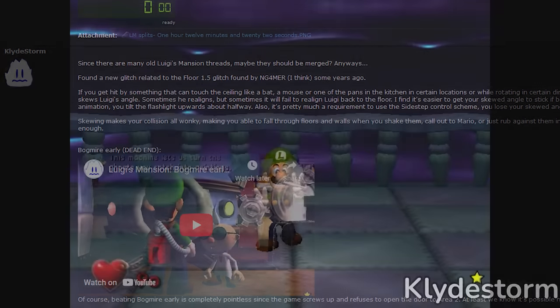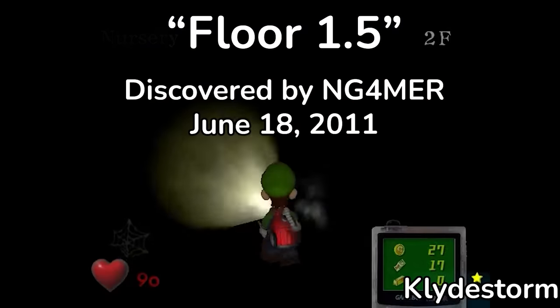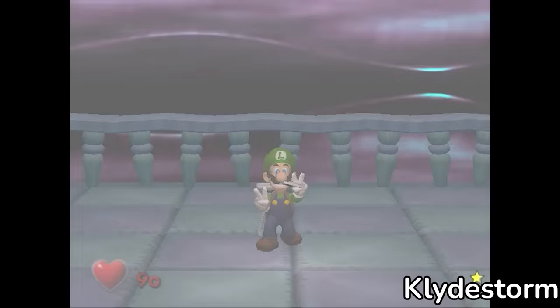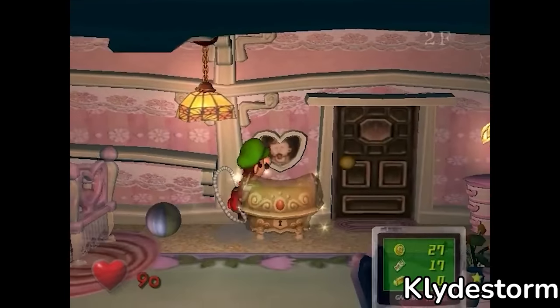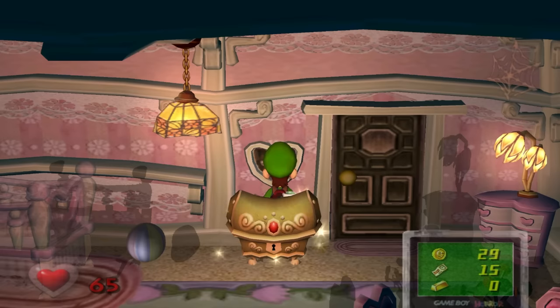In these videos, Clyde showcases a glitch discovered by Endgamer back in 2011, known as Floor 1.5. After capturing the Area 1 boss, Chauncey, you can clip behind this chest by holding upright on the control stick as soon as Luigi warps back from the boss arena.